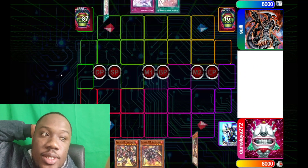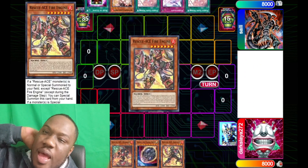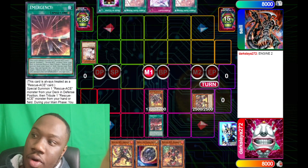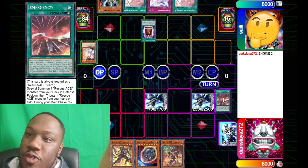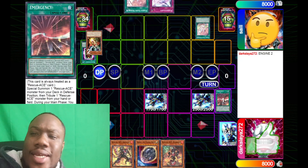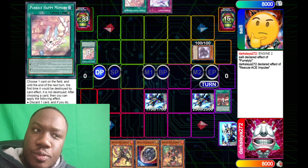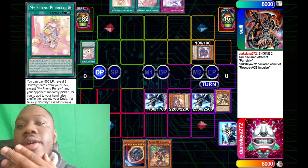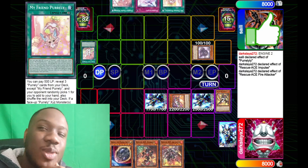Round one I was against Synchron. That was a really straightforward match — a 2-0 win for me. I lost the die roll but I had Droplets both games, so it was just very easy to out the whole board. As I explained earlier, activating cards and then chaining Droplets makes it very hard for them to play around.